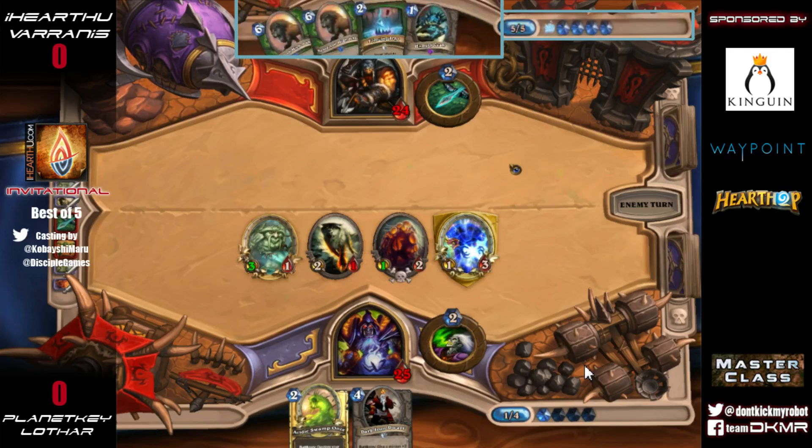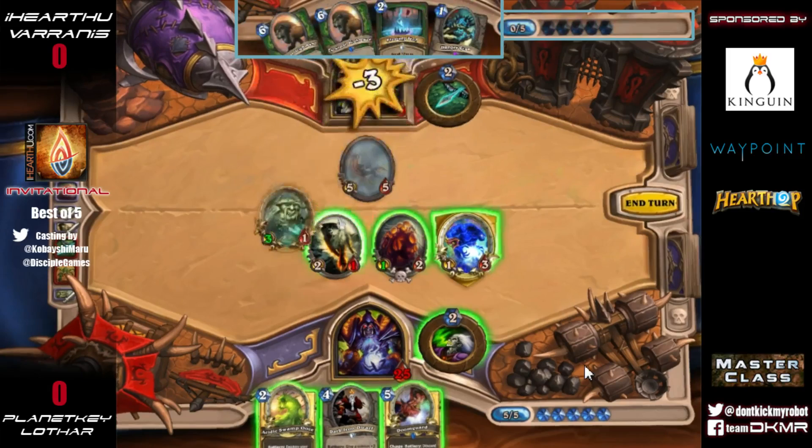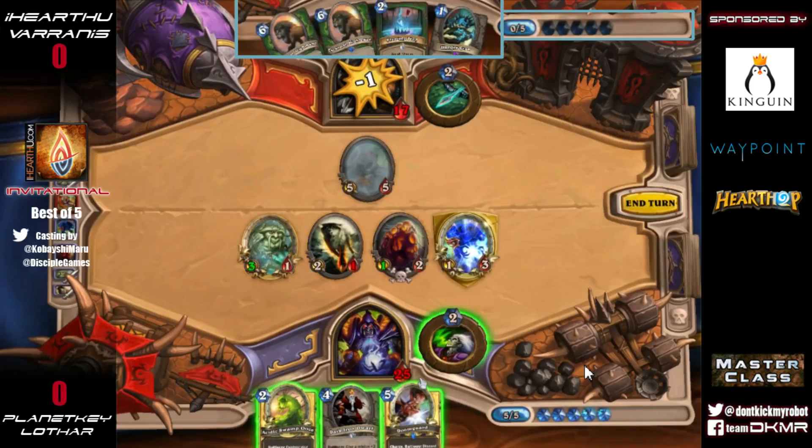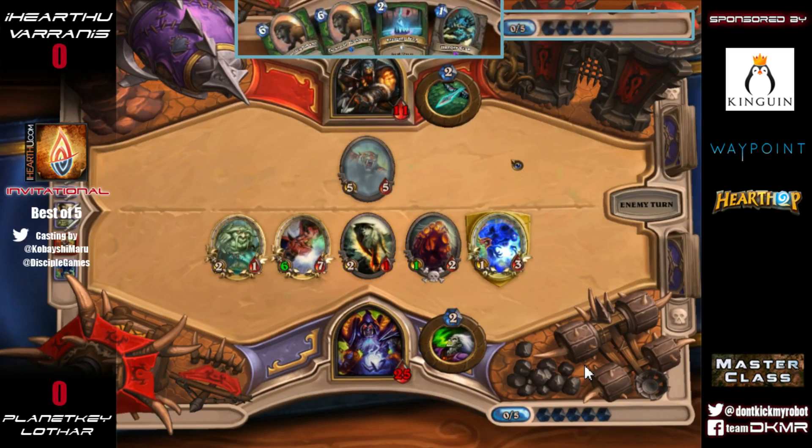Having the Highmanes stuck in hand is the absolute worst thing possible. He does get a Stranglethorn Tiger coming down, which at least gives him an opportunity to play something on curve. But he's way behind, and dropping the Doomguard will allow so much board presence that you'd almost need Unleash the Hounds in combination with it to start dealing with this.